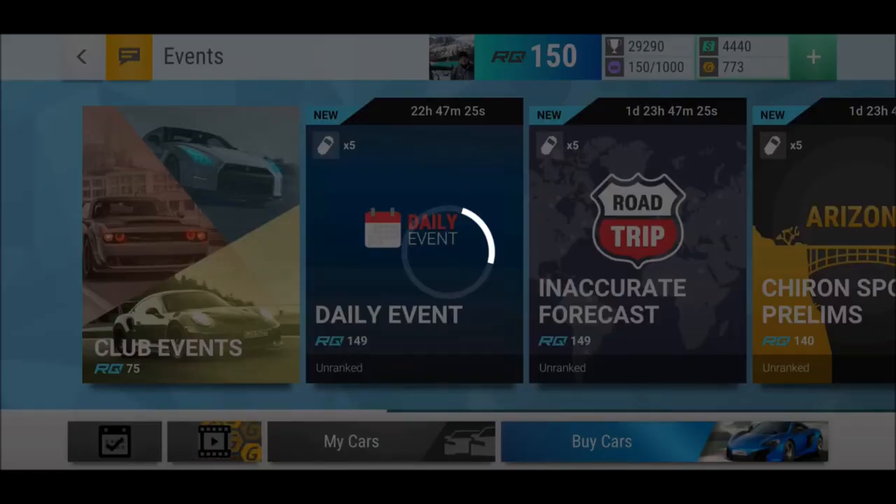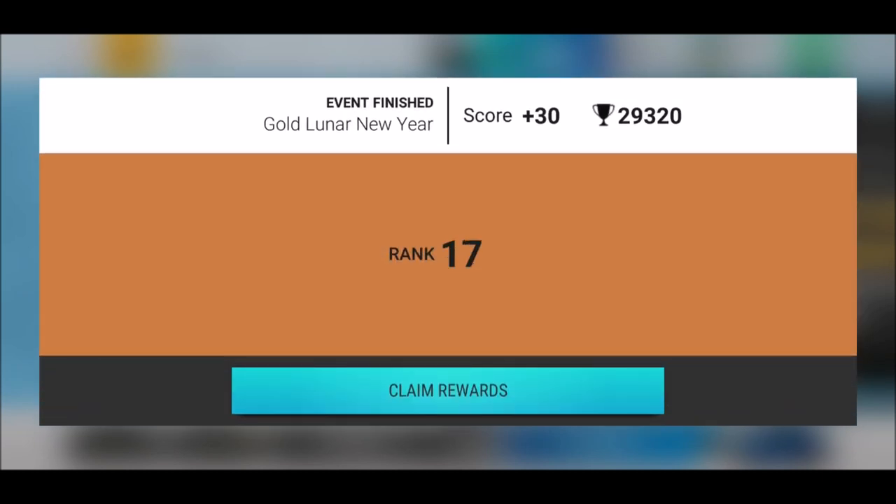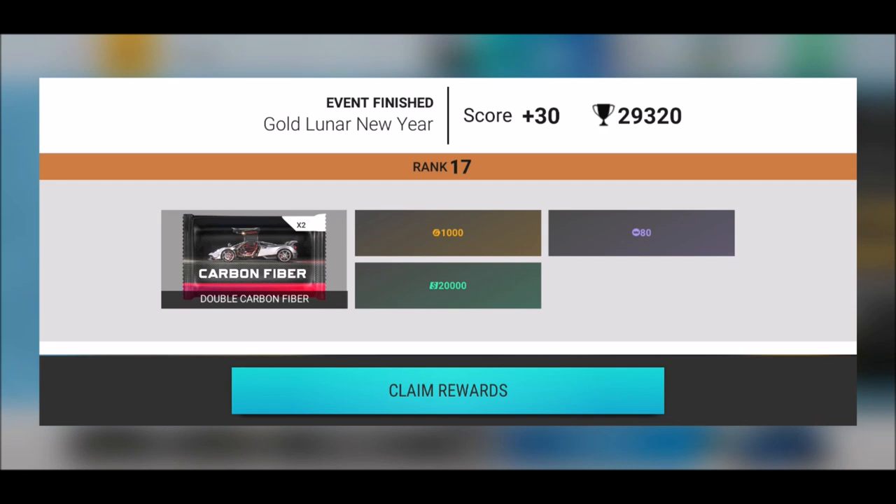One thing about the campaign challenge: many people were complaining, but I don't really see much reason to complain. You collect renown points over time, step by step — some faster, some slower. What I like is that you need low RQ cars to participate — it's not really a 150 RQ challenge, and I like that. Let's see how tough it'll be to get that yellow bird.